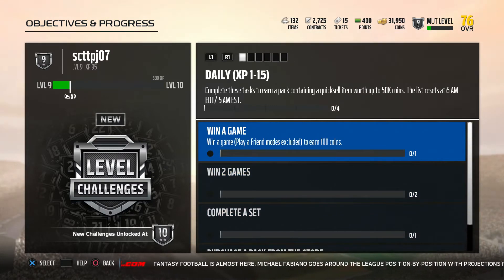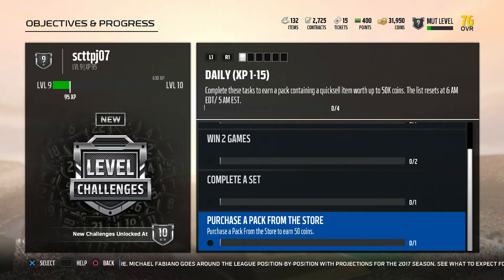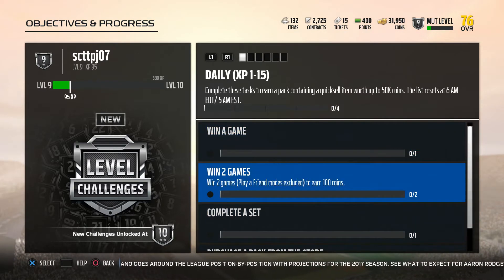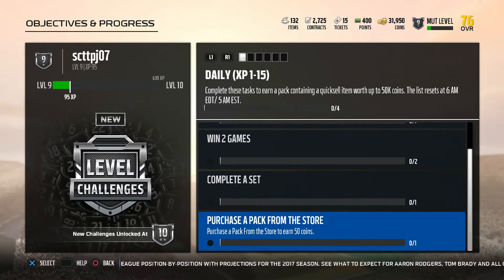So today, August 23rd, 2017 — what you want to do is: I got to win a game, play a head-to-head game, win two games, complete a set, and purchase a pack from the store. You get little incentives right here. If you win a game you get 100 coins, win another game you get 100 coins, complete a set you get 100 coins, and if you do this you get 50 coins.